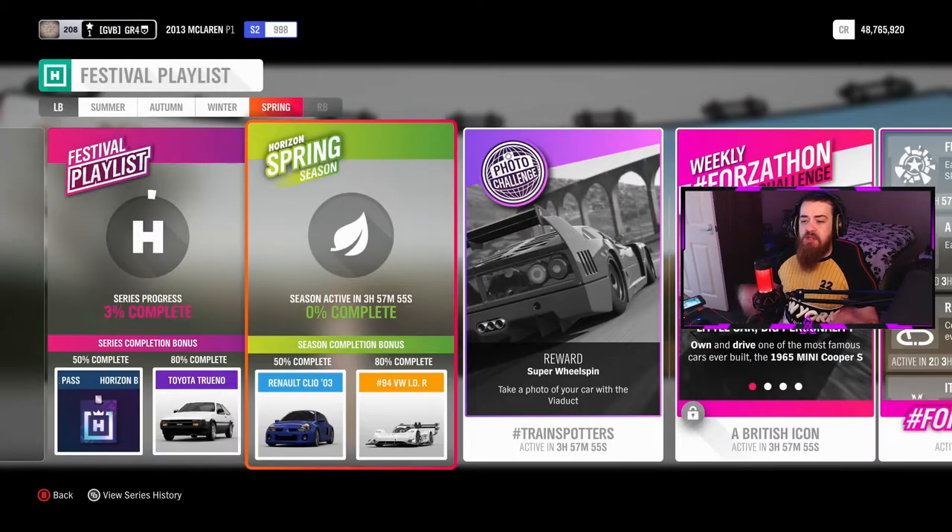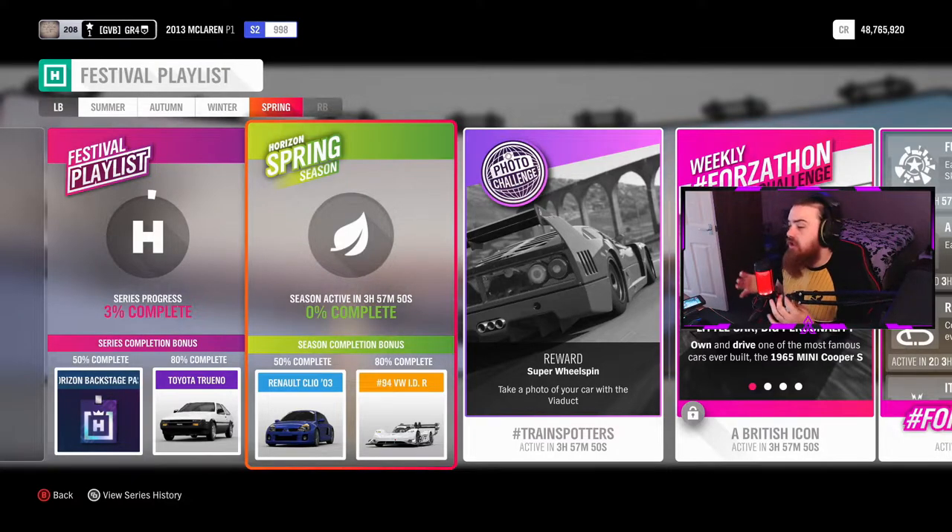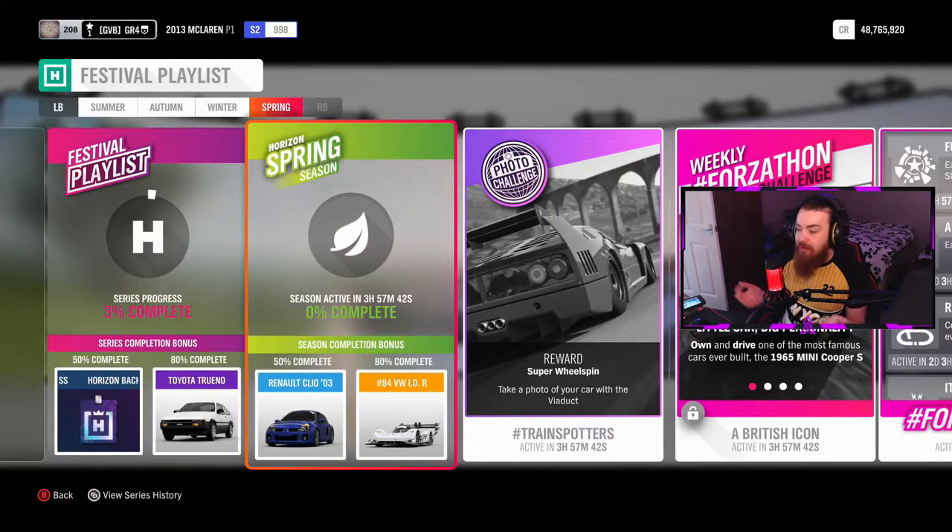To kick off the new spring playlist, for 50% completion you get the Renault Clio V6 from 2003 — one of my favorite cars in the game, it looks amazing and drives amazing. For 80% completion you can get yourself the VW IDR, which is genuinely one of the best race cars in the game, hands down.